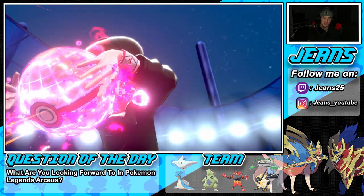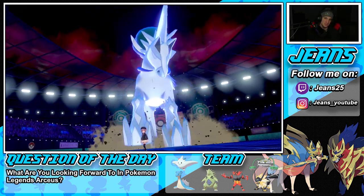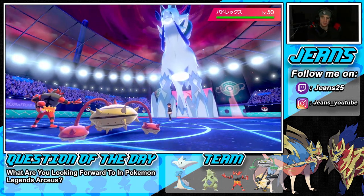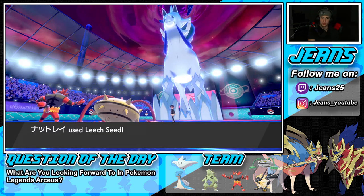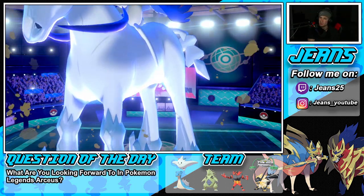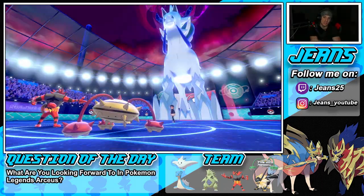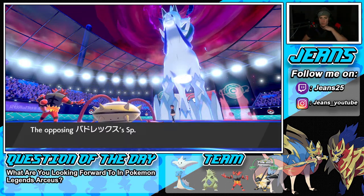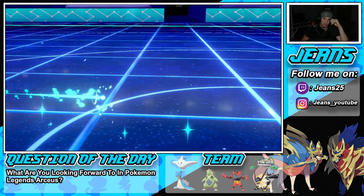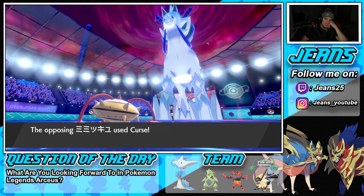I wonder if Necrozma is slower than Calyrex under Trick Room — that could decide this battle. Ferrothorn is set up nicely. Mimikyu connects and we've Seeded Calyrex. He goes for Max Quake — Incineroar goes down since it's not taking that non-STAB. Calyrex gets its Chilling Neigh boost. I could go into Necrozma and Dynamax, but Togekiss would get swept. Curse is still ticking on Ferrothorn.